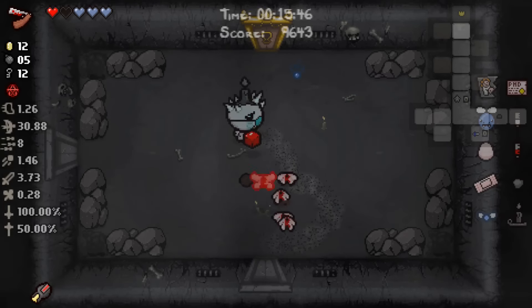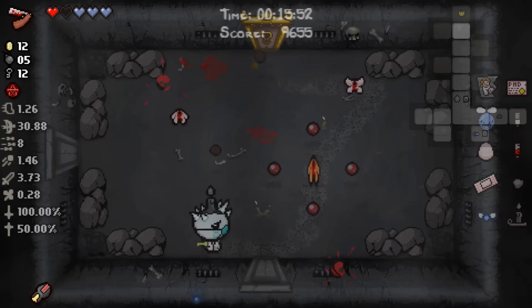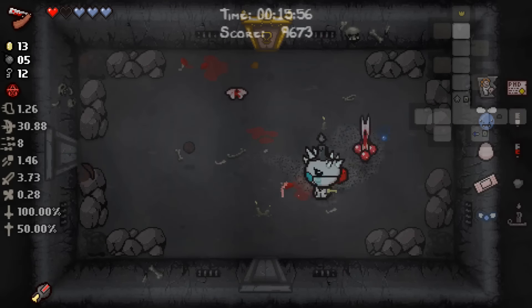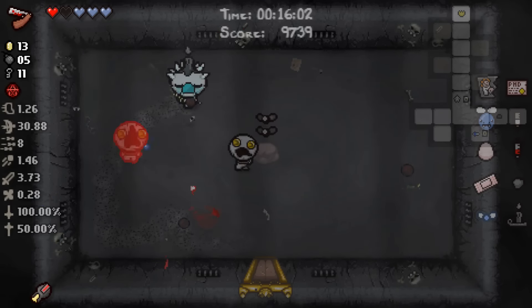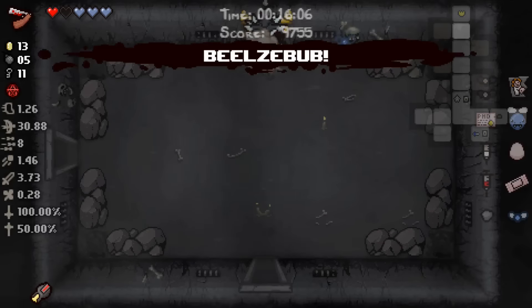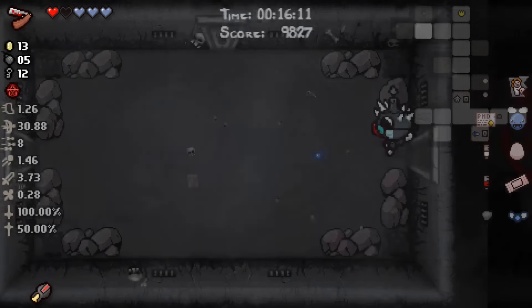If we could get maybe a Bloody Penny or something like that, just being able to use it every now and then. We gotta be due for an angel or devil room coming up. Halo of Flies is fine - this will work us closer to Beelzebub. Actually, we are Beelzebub now, so we can fly, which is important. That is a roundabout way of saying we can fly.